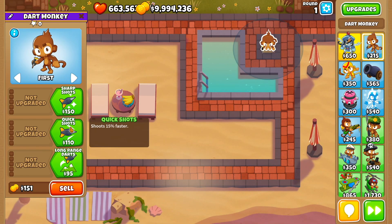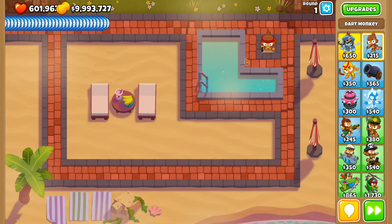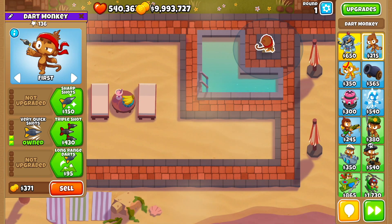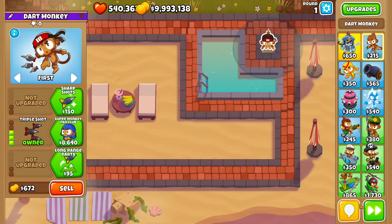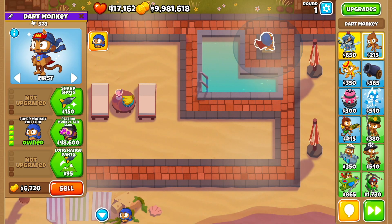Let's keep going with the rest — on to the next path. With quick shots we get 108, onto very quick shots: 136. Let's see how well triple shot does with a solid 408.